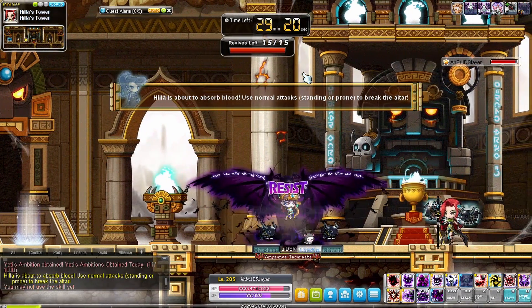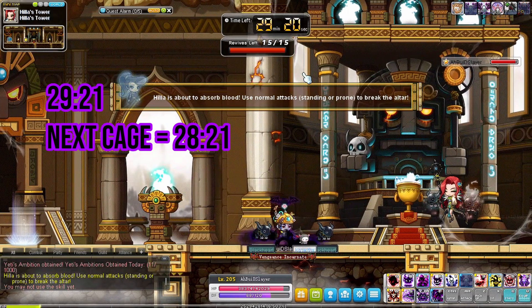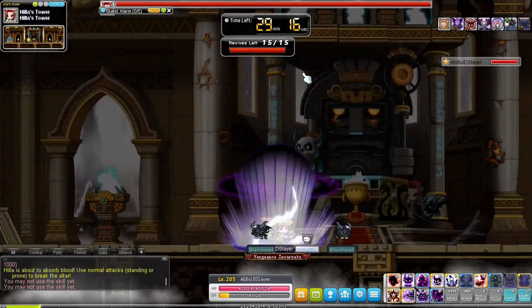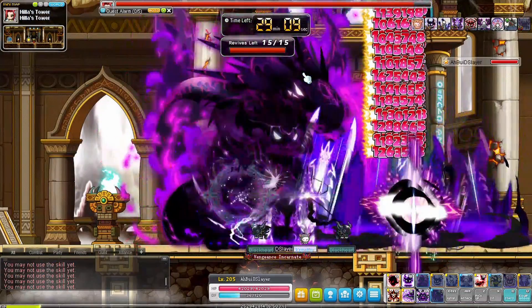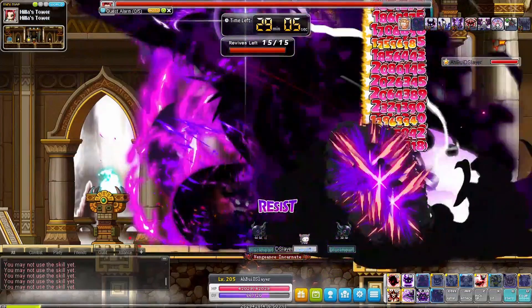First, when entering the boss stage, do not buff up and focus 100% on the warning message. Normally she will use her caging skill shortly after. After successfully dodging her caging skill, immediately look at the remaining time. Healah's caging skill has a 60-second cooldown, so we can freely deal damage during those 60 seconds.